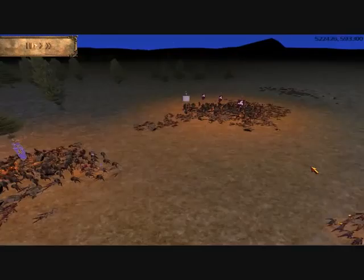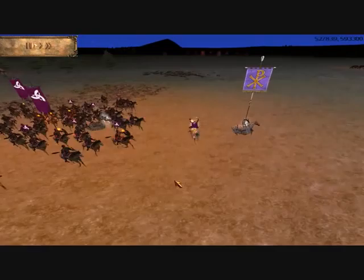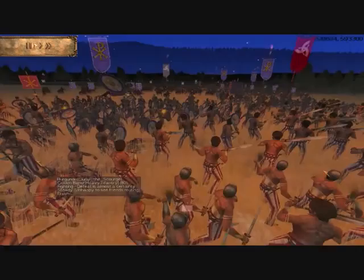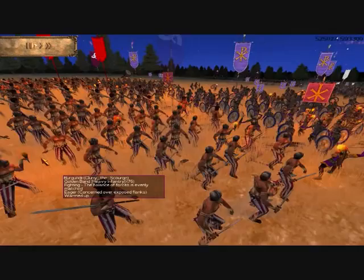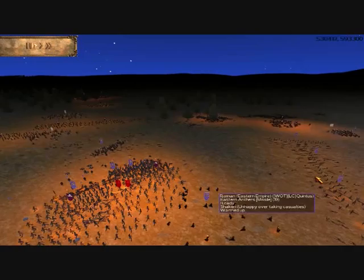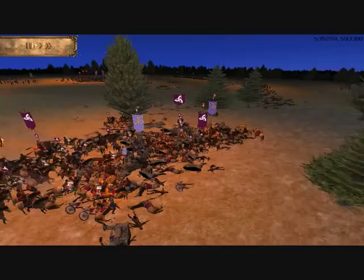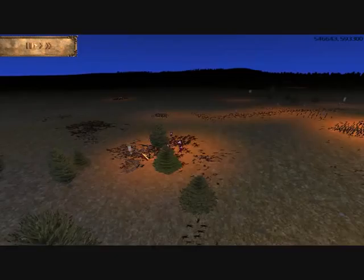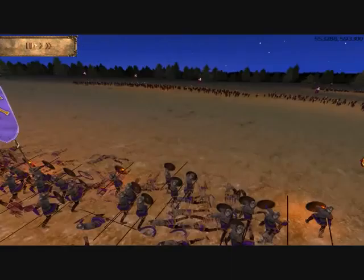In the cavalry battle over on the left, three units of my noble cavalry have managed to crush two of his cavalry. His general infuriatingly escapes as the last man alive in his entire unit — discretion is very definitely the better part of valour for that weakling. I'm not sure if Roman generals were still falling on their swords by this period in the Roman Empire, but if not, then the custom should be revived, especially for him. In the centre, the engagement with the East Roman infantry reaches a new height as he switches his infantry back from the cavalry engagement, giving me the opportunity to mass all of my remaining horsemen against his and completely and decisively crush the cavalry on the left.